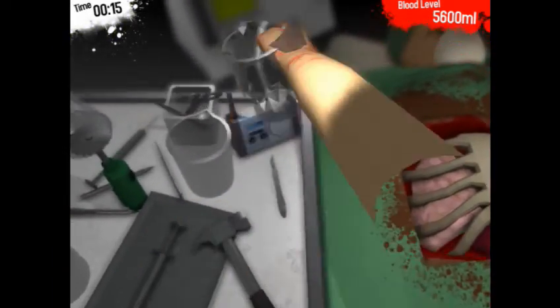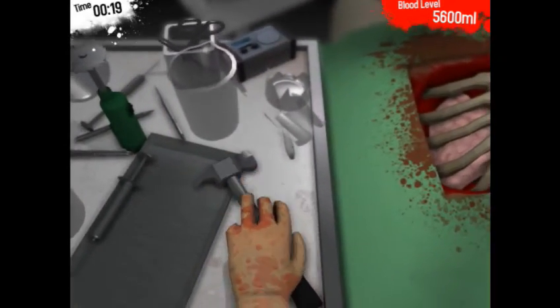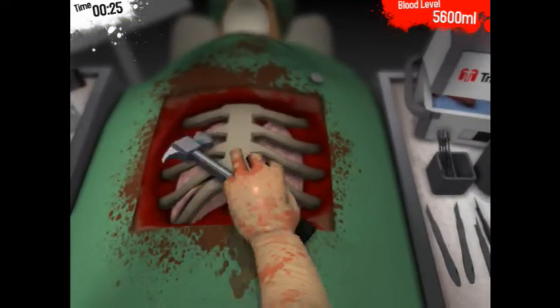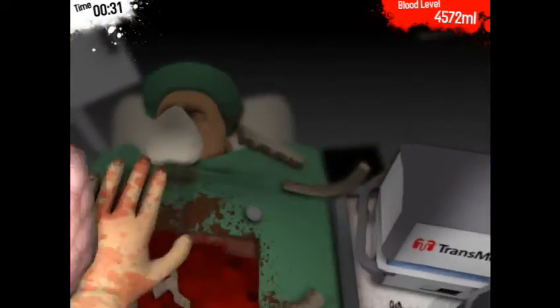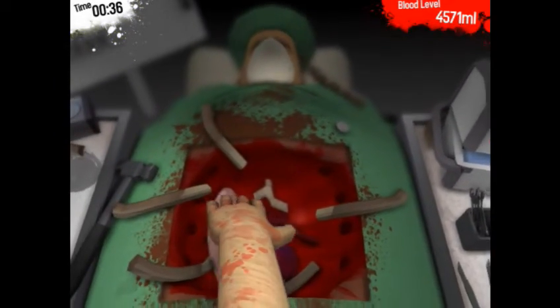So now, what I saw — they were all using the saw thing, but I'm going to go for the hammer. I think the hammer is going to be the way to go on this. So let's try this. Look at that — instantly smashed open! Get rid of the lung, we don't need that.